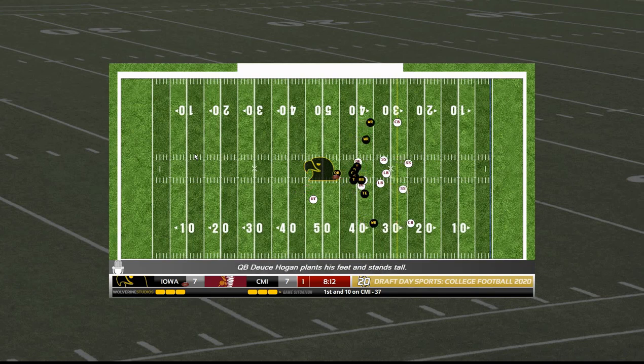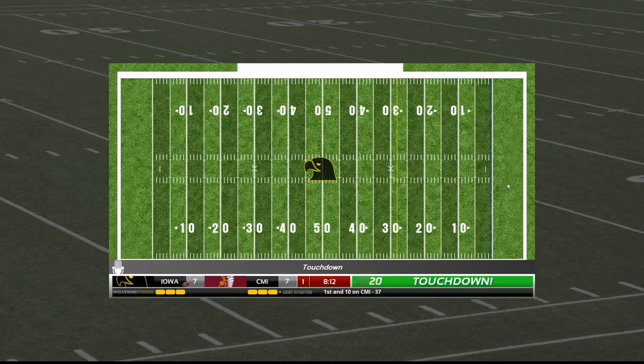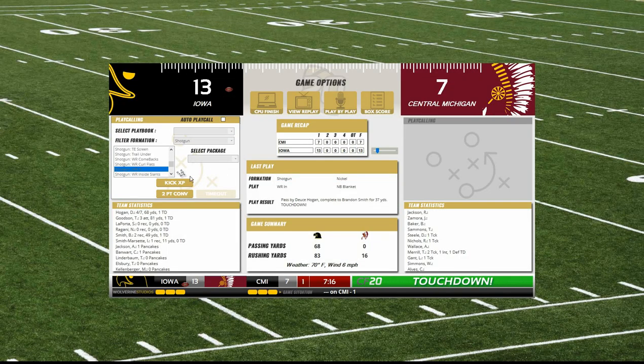Going to our shotgun set, first down and 10. Hogan rolling out to his right, throws on the run — he's got a man, and that's a touchdown. He went right up the seam. Brandon Smith for 37. Deuce Hogan's first touchdown of his young Iowa career. He threw a pick six, came right down the field, engineered the offense, and did a great job. Kick is good by Keith Duncan.